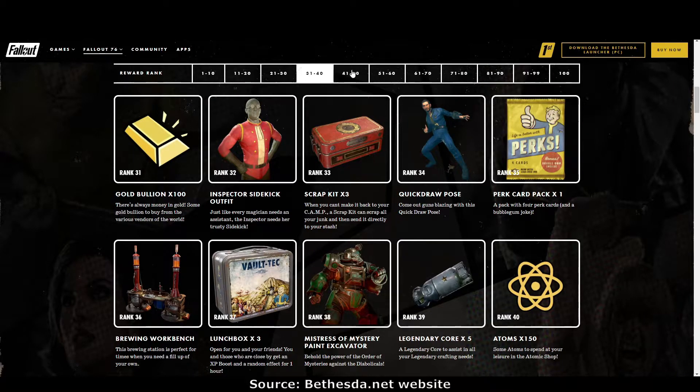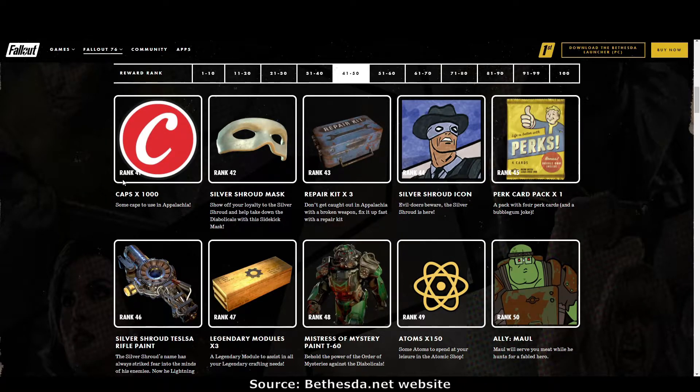Rank 41: a thousand caps. Rank 42: the Silver Shroud mask — really very nice, I like how it's sort of pearl colored. Rank 43: repair kits. Rank 44: the Silver Shroud icon. That looks nothing like the Silver Shroud — is it him or his sidekick? I don't really like that icon, he's funny looking.